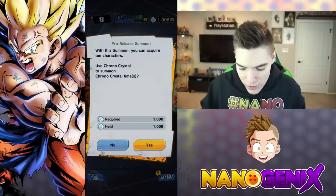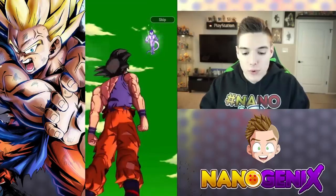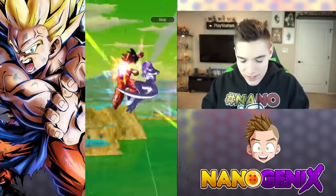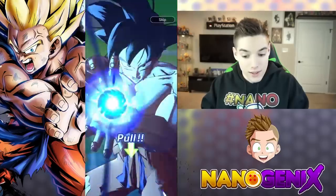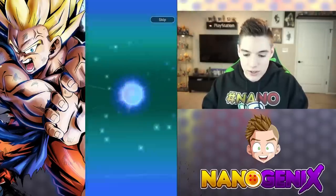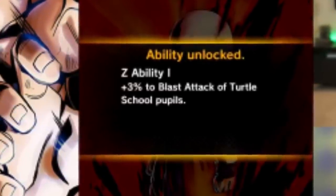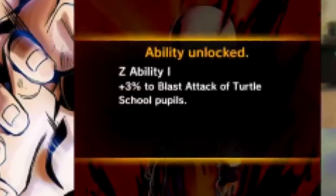If you remember this, you'd know it will definitely never happen again. During the open beta, players at the end of the content could replay the banner for fun — just to experience fully starring a unit or watching all summon animations. Unlimited summons was definitely true but will also definitely never happen again. Fun fact: in Nanogenix's video, it also shows 'Turtle School Pupils' as a category or tag for Legends — a no-brainer that this tag is not available in the game right now.